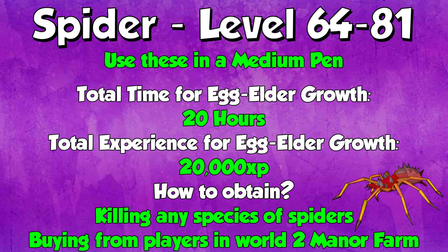Levels 64 to 81, in a medium pen you want to do spiders. The total time for an egg to elder growth of a spider is 20 hours, and the total experience from egg to elder growth is 20,000 experience — so you can get 20k experience every single spider every day, which is very, very good. If you're an Iron Man and need to get spiders, you can kill any species of spiders as they have a chance of giving you an egg, but it can be very rare. If you're not an Iron Man, I would definitely advise buying from players in World 2 Mana Farm. Do not buy the eggs from the GE — they're very, very expensive there and you'll get them much cheaper from other players.